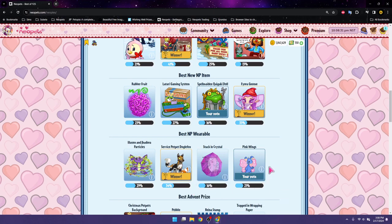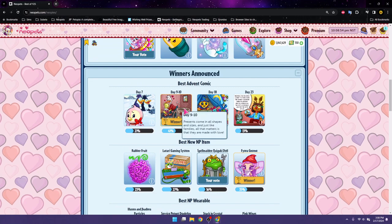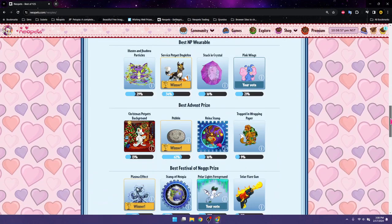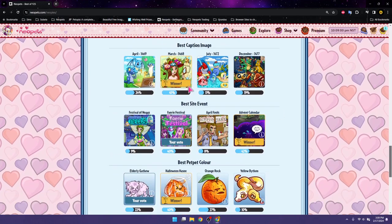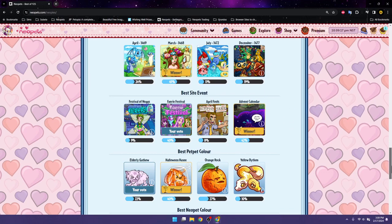Best new NP item: I voted for the Spellmaiden Quiguki doll, and the Fiora Gnome won. And I voted for this comic, which also won. For best caption image, I voted for this one - it was a hard choice for me. I thought another one was interesting too, but Illusen ended up winning of course.